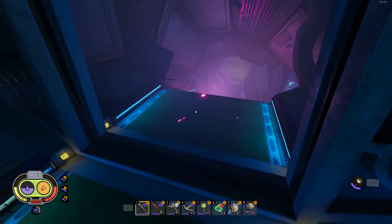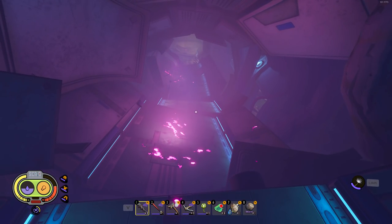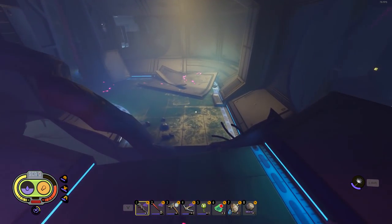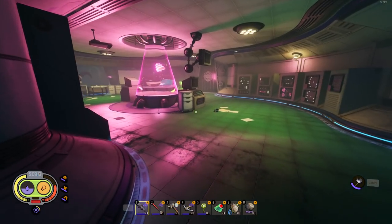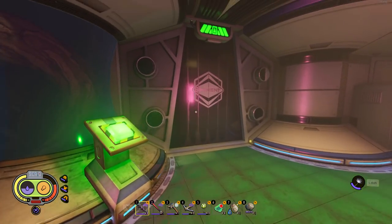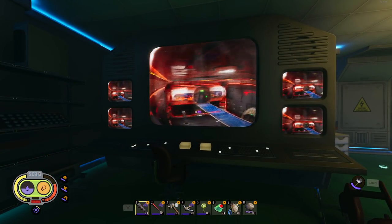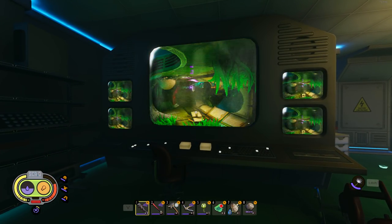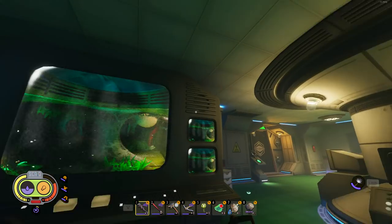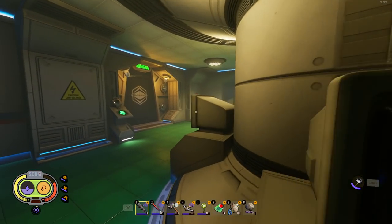Something I noticed in the lab: they changed this pathway — it used to be a smooth ramp going down but now it's all broken into pieces. Little environmental changes like that have been made in various locations throughout the map. They also changed the lab layout — there used to be a switch puzzle to open a door here. And this new display showing all the labs wasn't here before: the black ant lab, the head lab, the underwater lab, and so on.